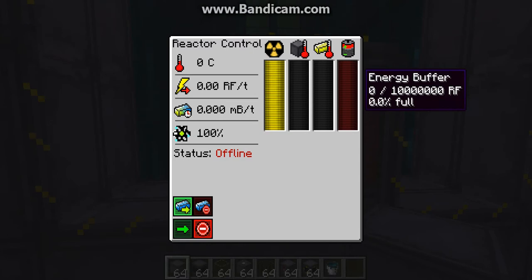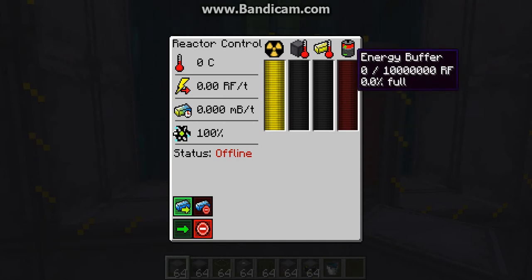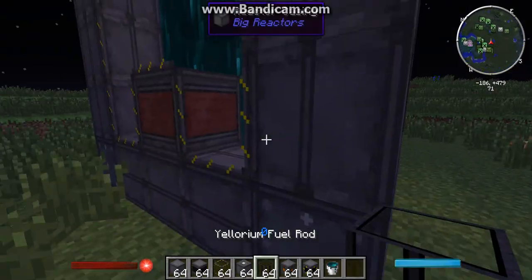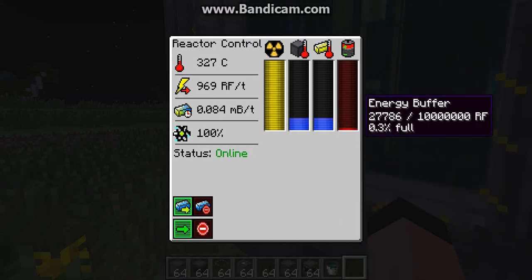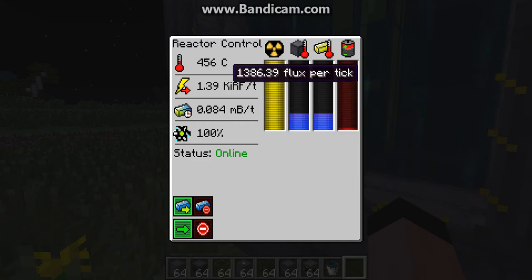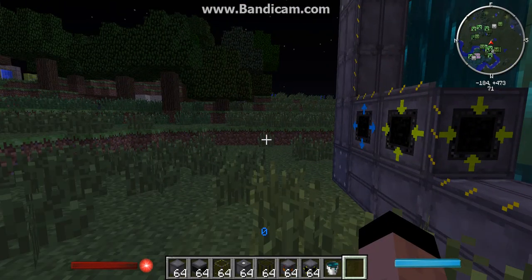The energy buffer shows how much power you're making. This small reactor won't make a whole lot of energy, but on my 12x12 I'm getting around 100,000 RF per tick, which is a lot of power — you won't ever need that much. Let's turn the reactor on — just push 'Activate Reactor'. You can see it's making energy, the heat is rising, and it's making 1,400 Redstone Flux per tick. That's a good amount of power.